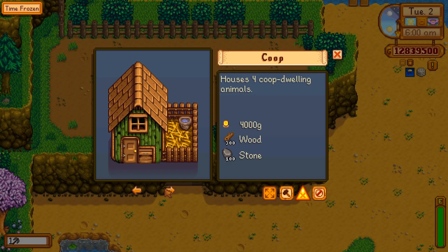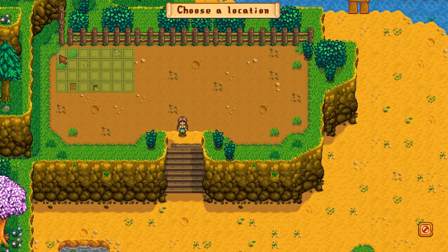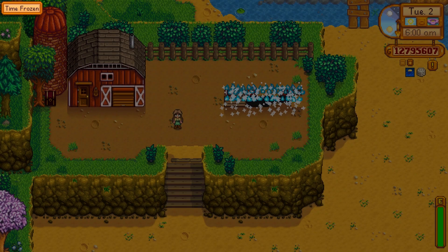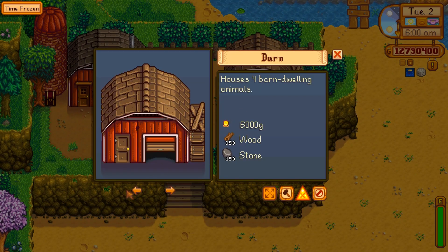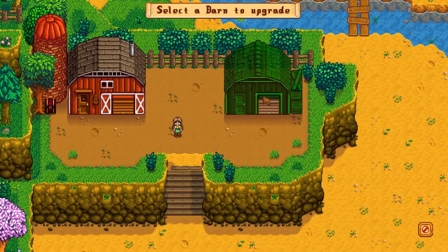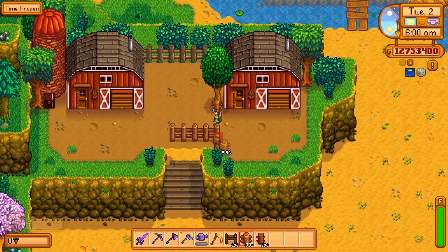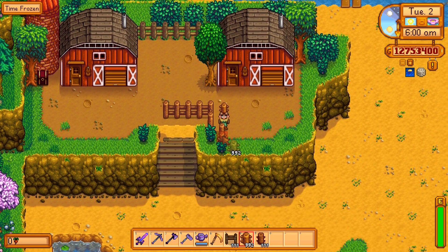Per usual we start with the big structures. They take up the most space and give a good general idea of what you want to do with the surroundings. I decided to put the animals on top of the hill since the ground could look like mud, and I always like to put my animals in a more closed-off space. Now that we have the main big structures we can look at the stuff that takes up the most space after that.